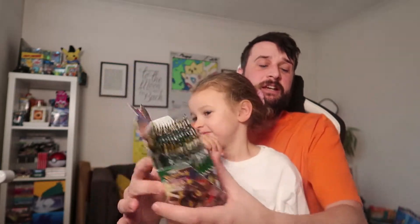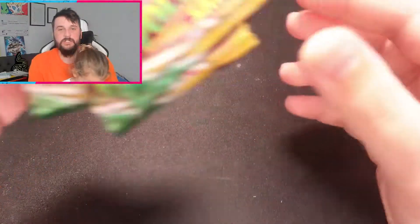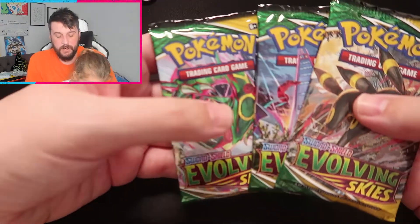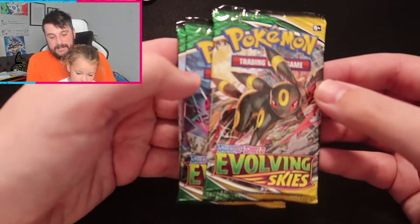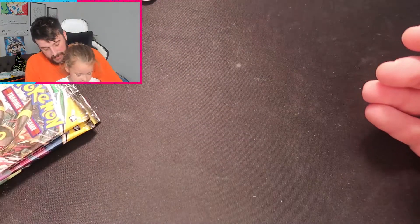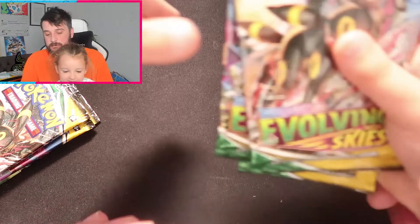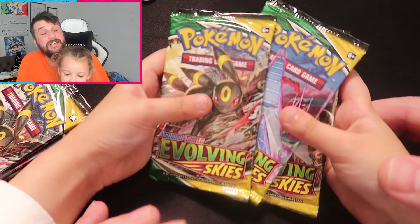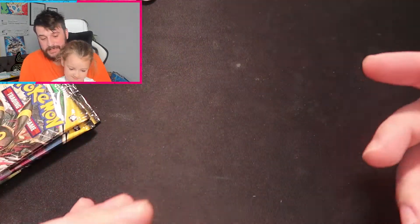We've got a full booster box here so we're just going to crack it open. I picked three packs out of the box. I've got a Rayquaza, a Dereloldon and an Umbreon. And Relly has also picked — do you want to show them what you've got? Relly has picked an Umbreon, a Sylveon and a Dereloldon. So let's crack these open and see what type of pulls we get.